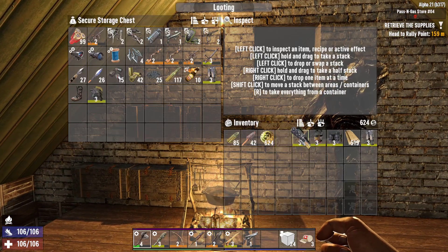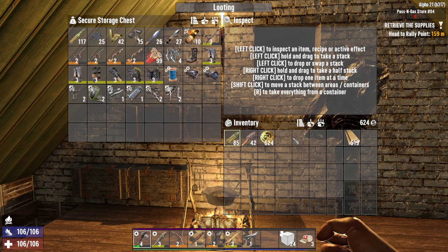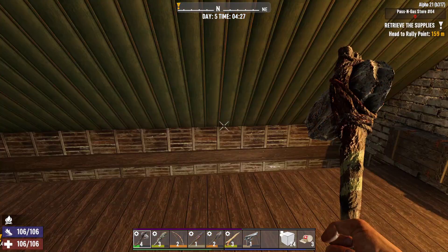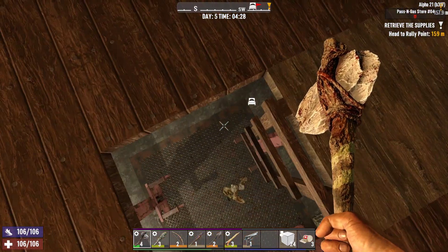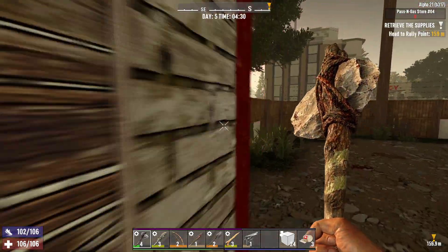So we can now make tier two cloth and scrap armor, but we just got a full set of tier three scrap armor. That's done — awesome. Right, what are we doing today? I think we're going to go retrieve some supplies. Let's just jump down here.